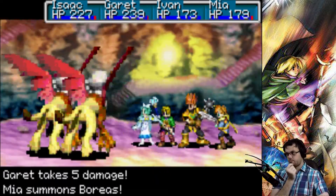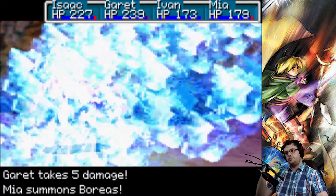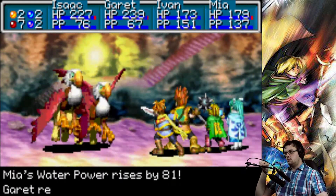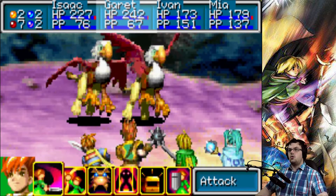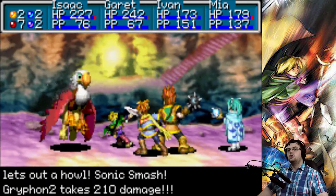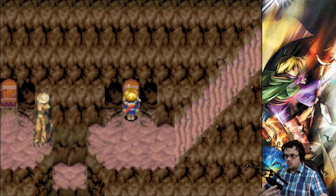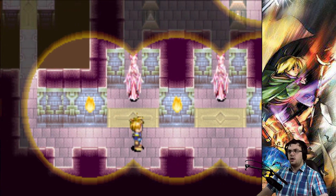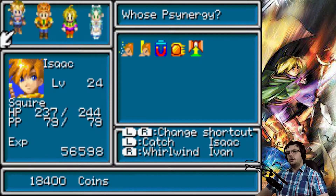Now cursed items, when you equip them, have a chance of basically stopping you from attacking, or hurting you, I think. There's a chance of it happening every time. But I know how to do this one.